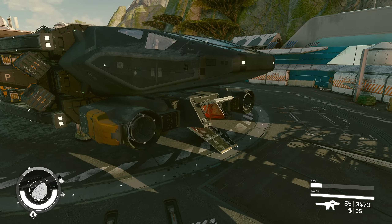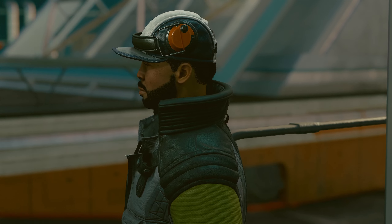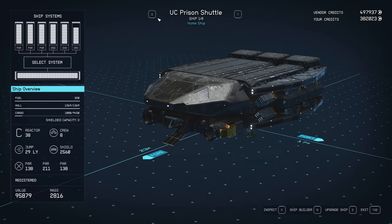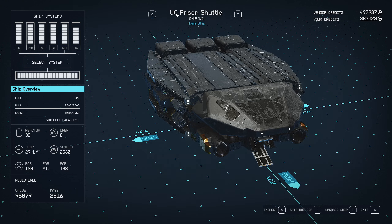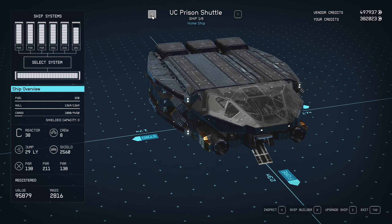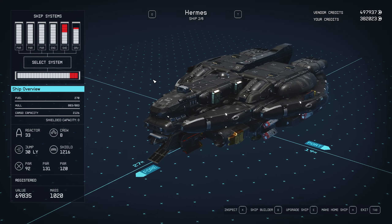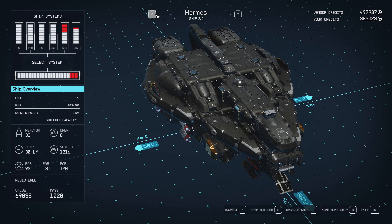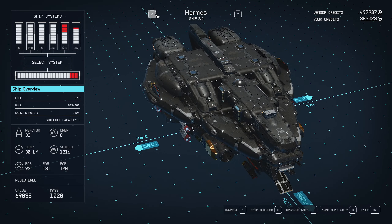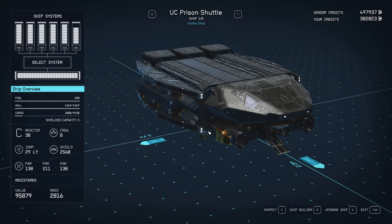I'll usually build one of these — either the small one or one of these larger ones — because they're very simplistic ships. There's not a lot of trim pieces on it. I like to max out the cargo as much as I can; I got this up to 6,000, and as always I maintain 100 mobility. I named it the UC Prison Shuttle — maybe you guys can help me come up with a cool name. It's just a little class A ship.